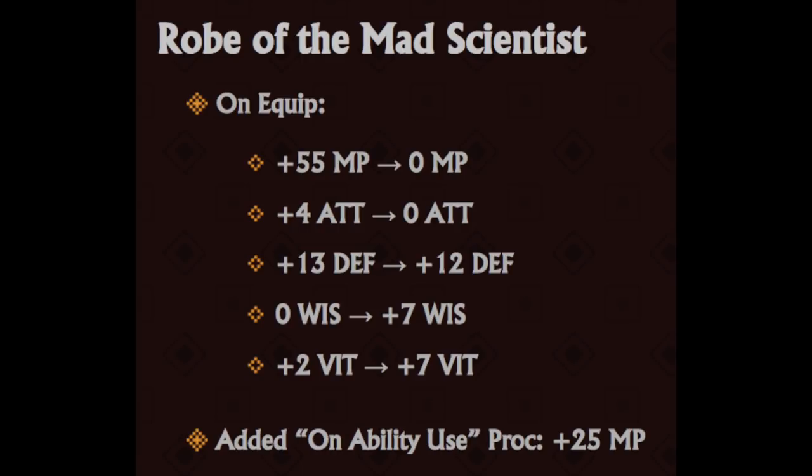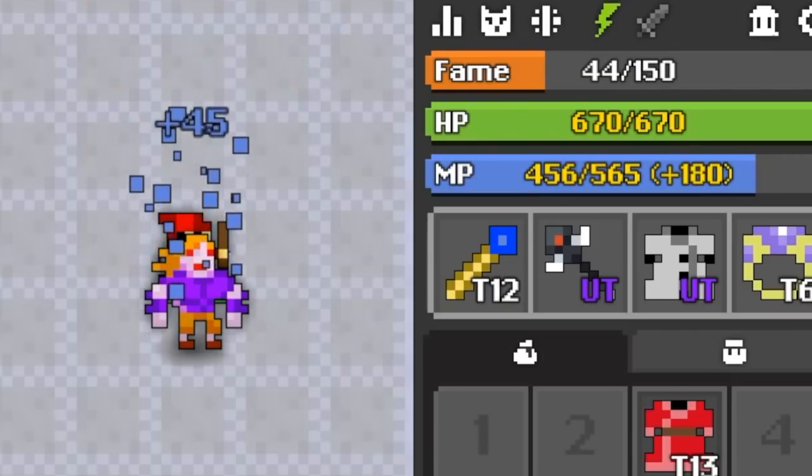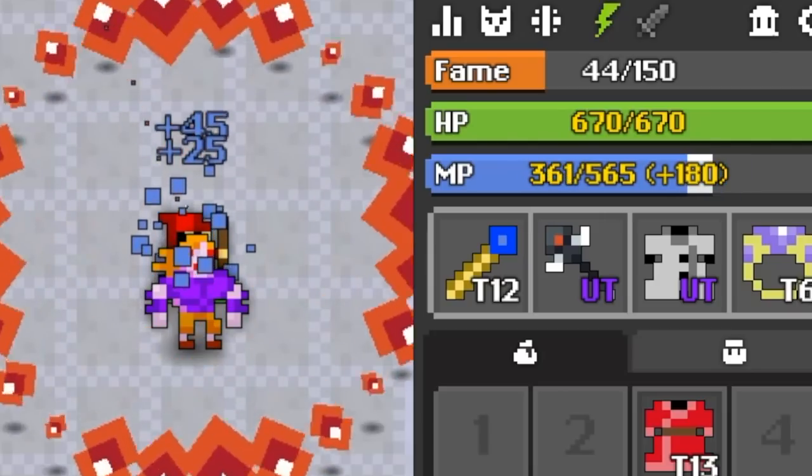This expectedly combos with the remainder of the set. They also added an on-ability-use proc to give you +25 MP, so if you're spamming Fulmi - which already has a pretty low MP cost - you can regenerate a lot of it back for more bursts.